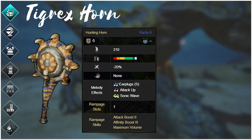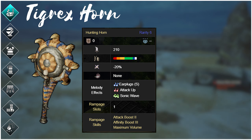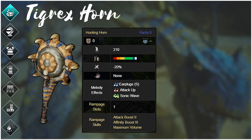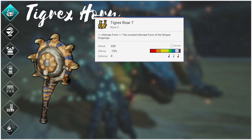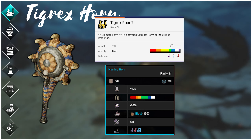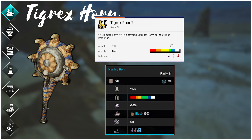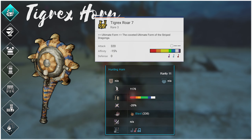The Tigrex Horn is just good. Attack up on the A note means we should never run out of our primary buff, and Sonic Waves on X plus A gives an additional small damage boost in our main combo when using echo mode. If Master Rank Tigrex horns from past games are any guide — GU having 320 raw, full purple sharpness, and -15% affinity; Iceborne having 280 raw, natural white, and -20% affinity — then the Sunbreak Master Rank version should be around 300-ish raw with hopefully natural purple sharpness, making it a great horn despite any negative affinity.